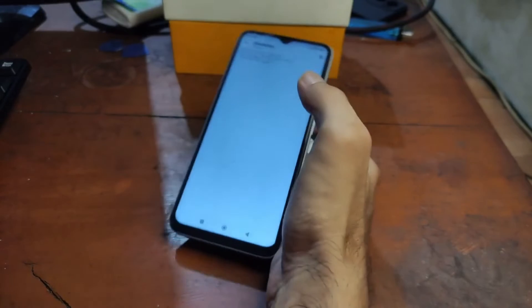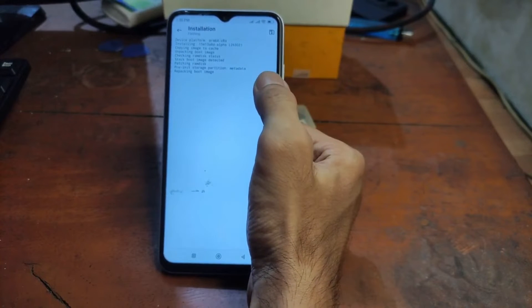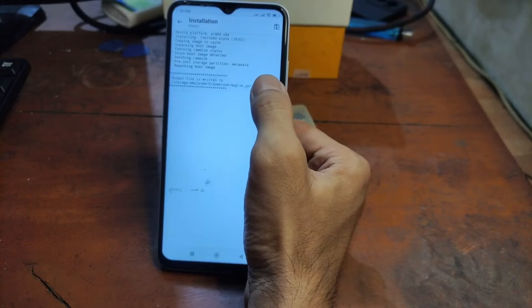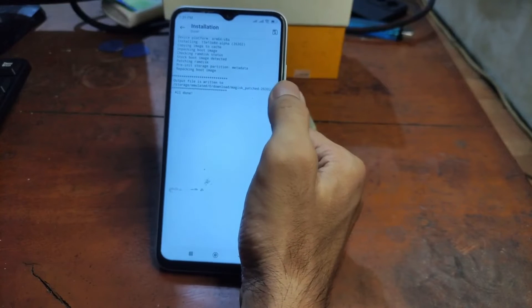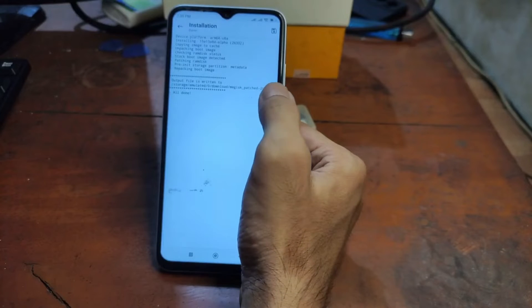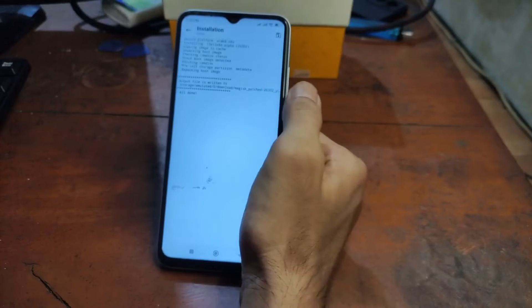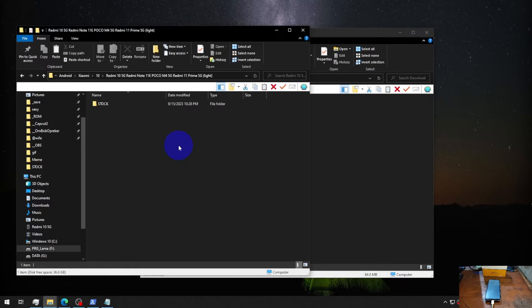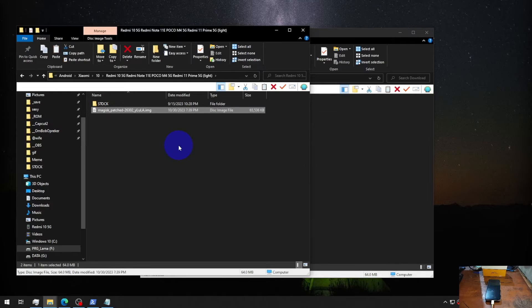Select the boot image and let it go. It will start patching — unpacking the ramdisk and repacking the boot image. When it's done, it will save the patched file into the download folder. Copy that file back to your computer.